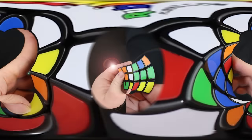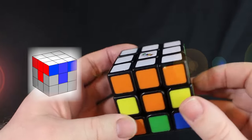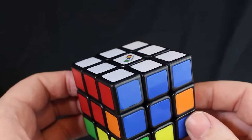Last time we solved the white plus. Now we're going to completely solve the white side by finding and placing the white corners.